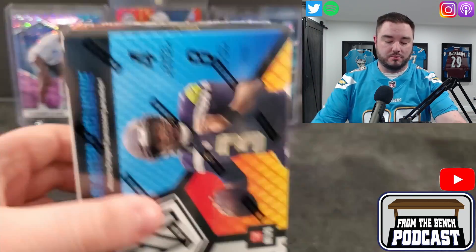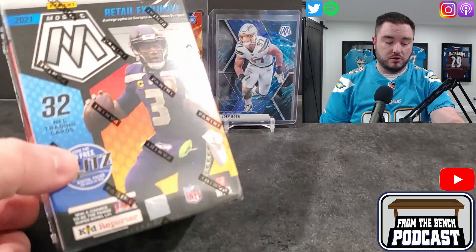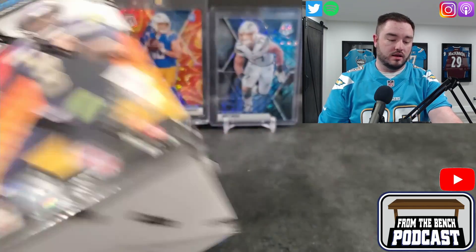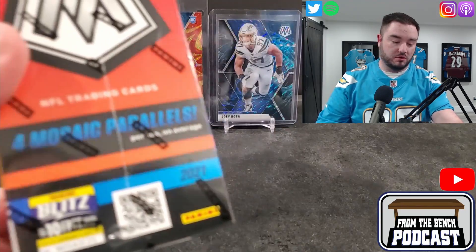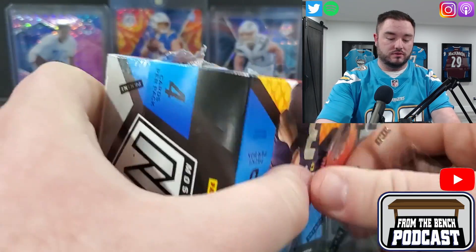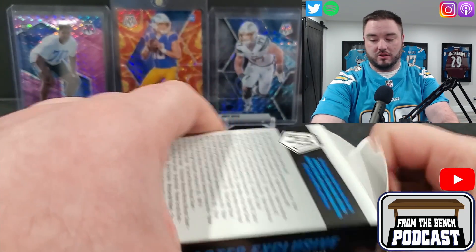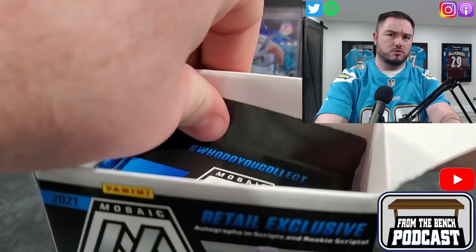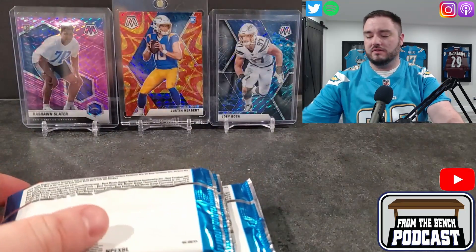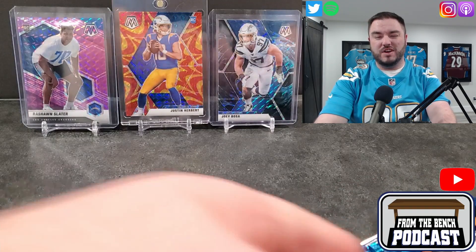Welcome back to Front of the Bench, everybody. It's Eric, and today we have two blasters of Mosaic Football to open — 32 NFL trading cards in total, four cards per pack, eight packs per box. We're looking for the Genesis cards. That Joy Bosa Genesis was the big pull for Mosaic last year. We'll see if we can get that, plus other parallels like stained glass. Obviously looking for the big first-round quarterbacks.